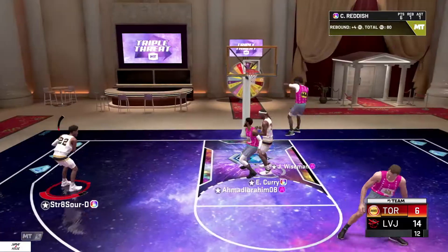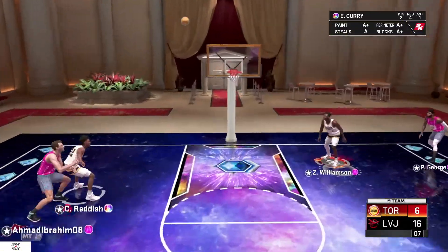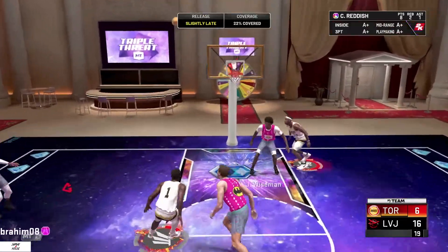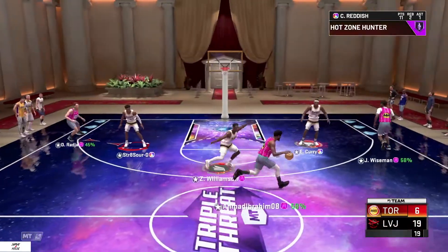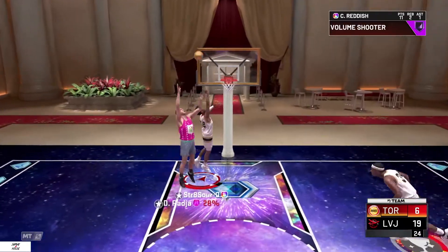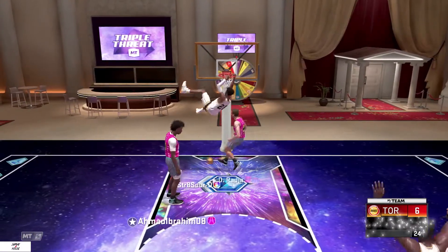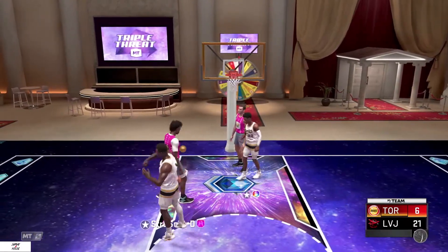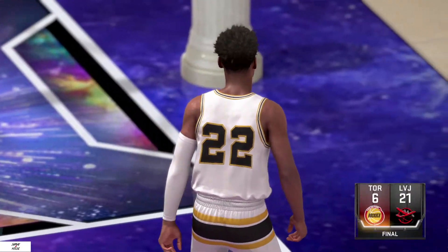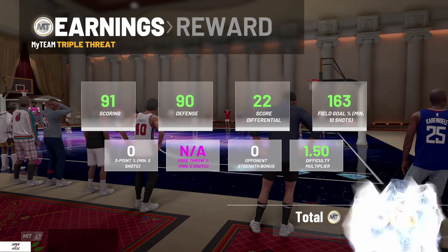Eddie Curry down there. Cam Reddish still lighting that cauliflower — we up 16-6. Cam Reddish for three! 19-6. Zion Williamson kicks it to Reddish — Reddish with the open game-winning dunk! Game number three, 21-6. This Cam Reddish card is beastly. Probably one of my favorite cards in the game. That boy Cam is killing it.